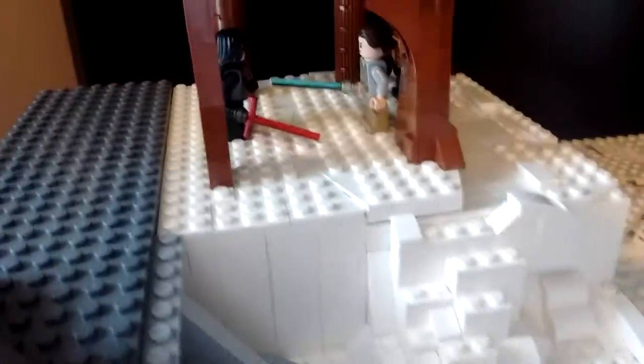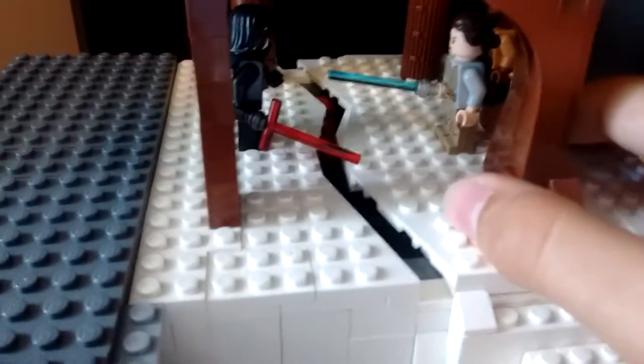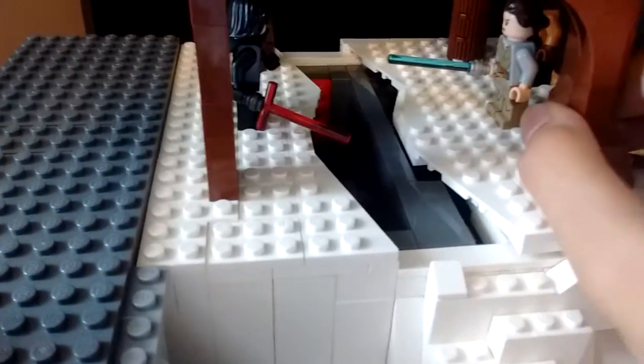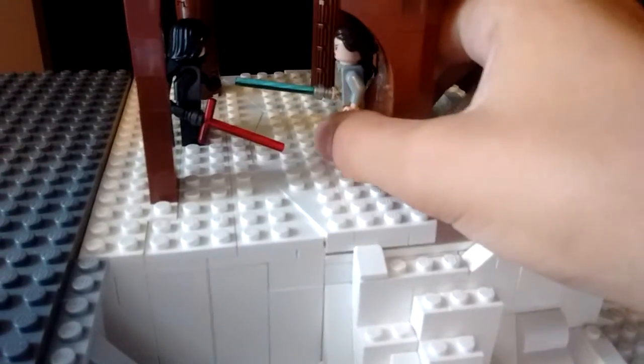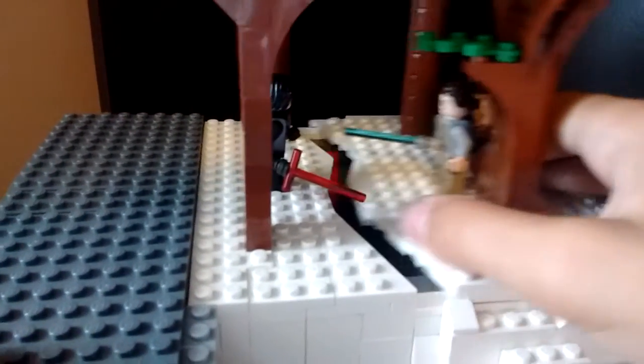I have a little sliding door here to get in and out of this place — like an outpost, I guess. Like in the movie, it all splits up, so I've made that little feature where this part just slides across. It kind of falls off because it's not connected to anything, so it just slides in and out. It doesn't always work perfectly, but it slides in and out.